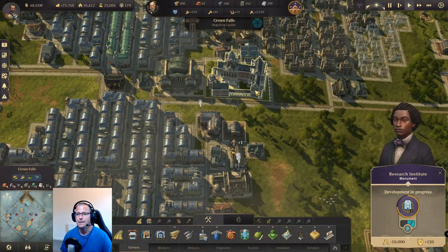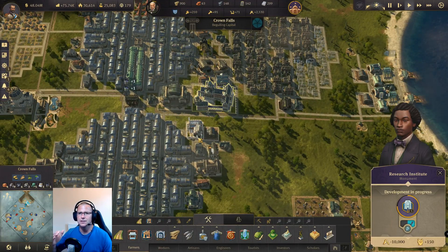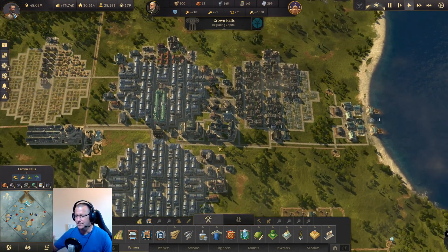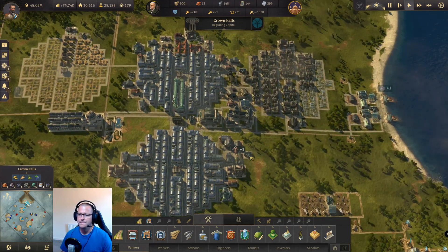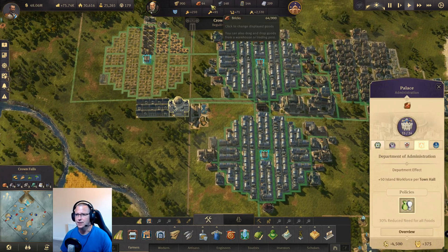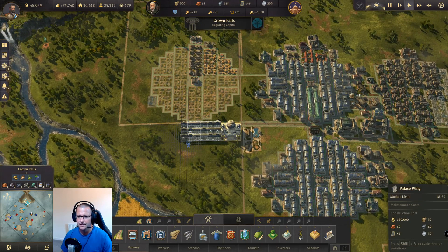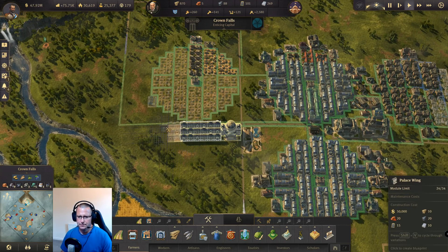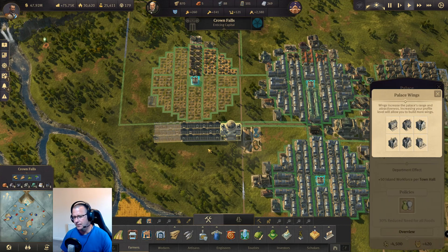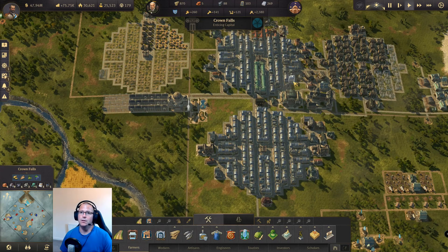We built the research institute alongside the build-up of this first cluster of engineers, because it needs workers and engineers in varying amounts of tiers as you go through. I have also built the palace - got a lot more wings to build yet. Once we build up some stocks I'm going to start working on the attractiveness of Crown Falls. Moving forward to get this to the maximum I'm going to use town halls - they do most of it when we spam the whole island with them.